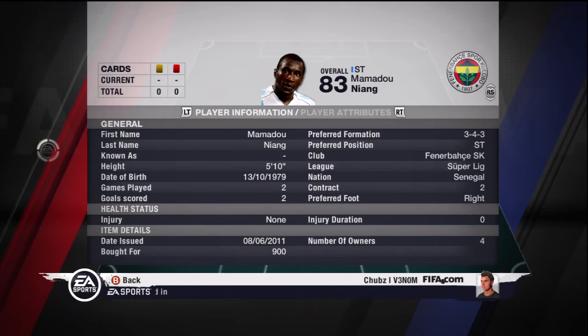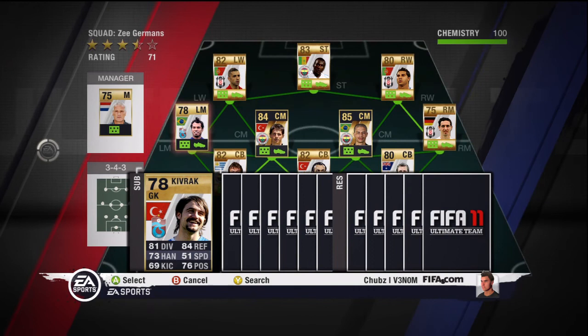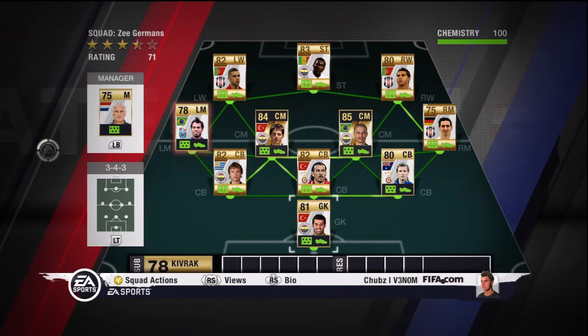Okay, onto my bench. We're going to get Kivrak — I think he's the second or third best goalkeeper in the league. He's around 300 coins, so you might as well just pick him up for that odd moment where Demirel is going to be injured or tired, or you just want to give him a break.